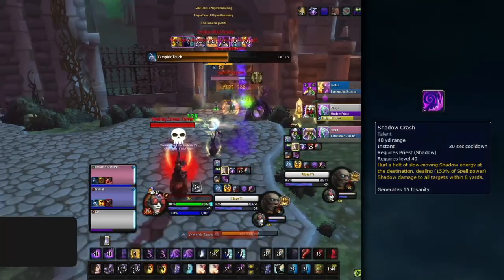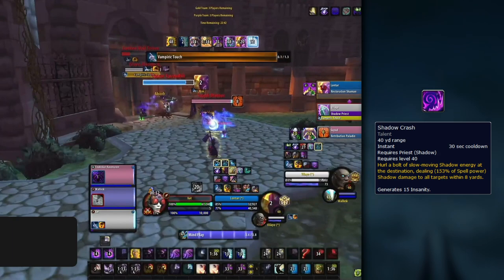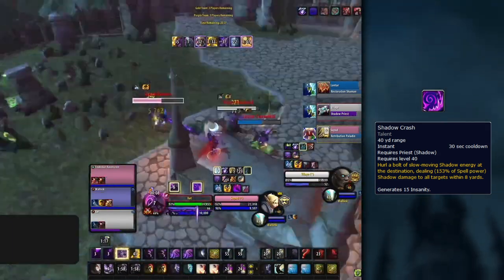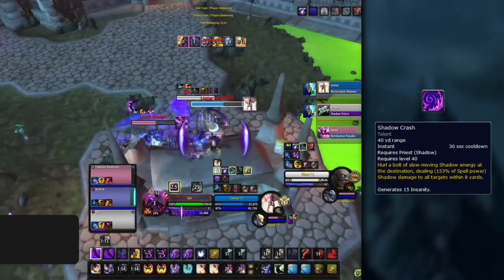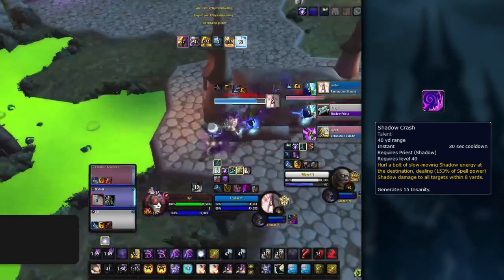Next, let's talk about Shadow Crash. It's a lot more simple to include in Arena gameplay — it deals decent damage and generates Insanity. The best way to use this ability is honestly just off cooldown, although you can delay its use for a setup if your stun is coming back soon.